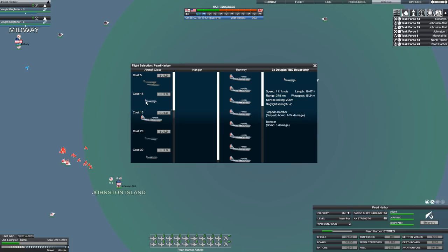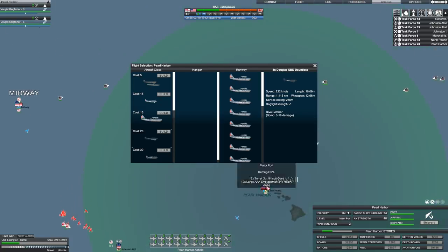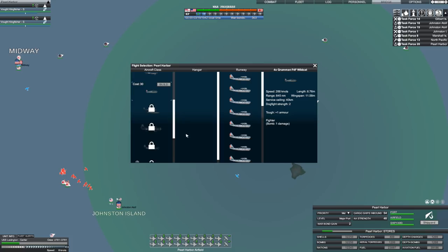What I'm expecting to need later on, when the carriers in Task Force 1 — the carrier, singular — I'm going to be building additional aircraft at Pearl Harbor. They're not too expensive: 5, 15, 20, and 30 war bonds for the Wildcats. I want to have a couple of squadrons waiting there just so I can resupply my carriers. So we're going to build a couple of these fighter squadrons.